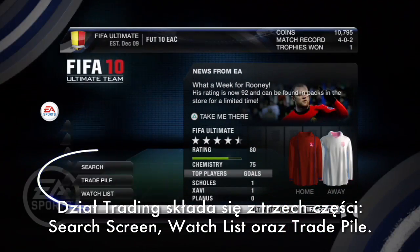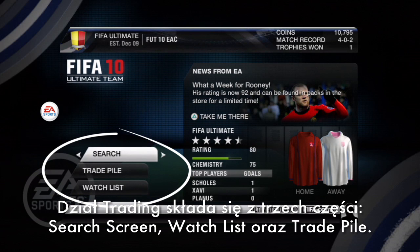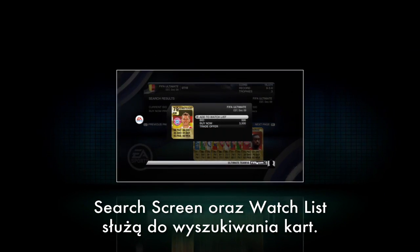Trading consists of three main areas: the search screen, watch list, and trade pile. The search screen and the watch list deal with items you're interested in buying.